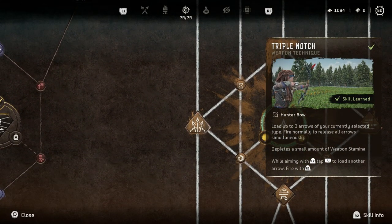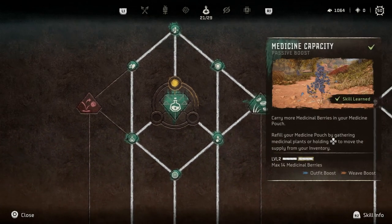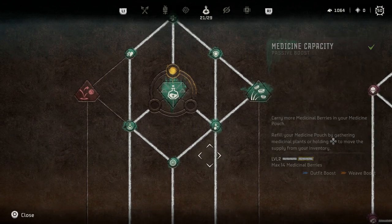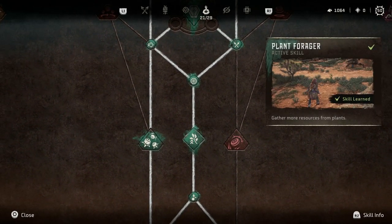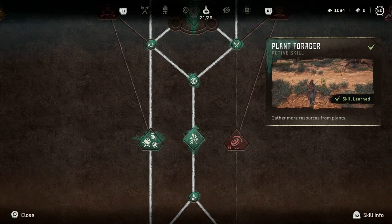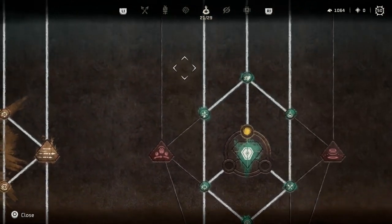Triple Notch allows you to shoot three arrows at once instead of one, though it will eat up a lot of your ammo. Ammo Expert helps with that — it lets you craft faster and use less material. Medicine speeds up healing and lets you heal more, which is critical for survivability. Medicine Capacity lets you pick up more berries to stock up, and Plant Forger is also essential for stocking up.